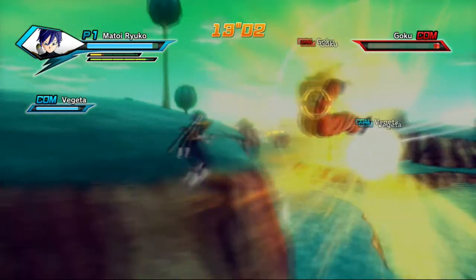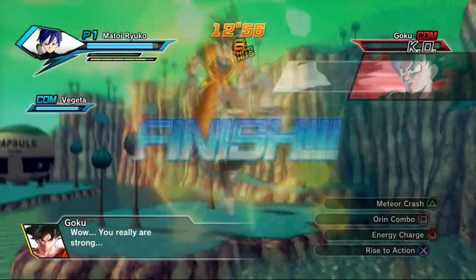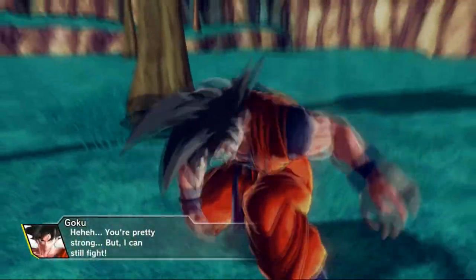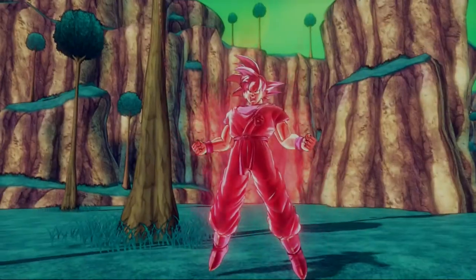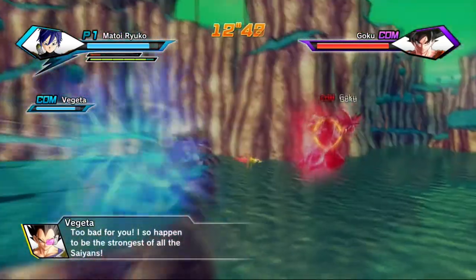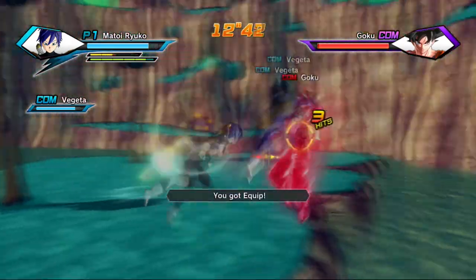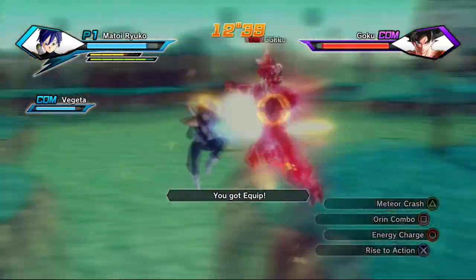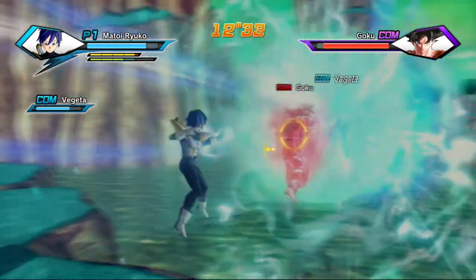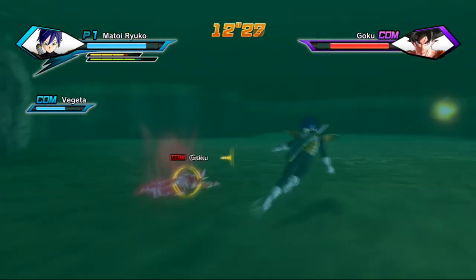I need enough Ki to finish Goku off with a special or super attack — Vegeta, do not kill him. Let's see if Goku revives. In this form Goku is very very strong and will kill Vegeta quickly, so get to Goku as fast as possible. Watch out for that move — it's really annoying and does a lot of damage to Vegeta. Vegeta is now at about 60% health.